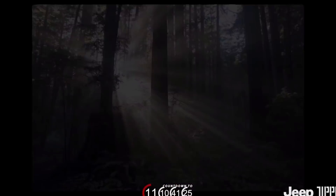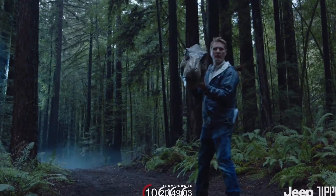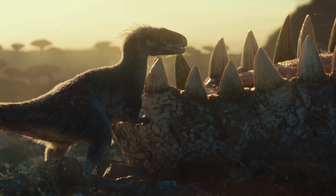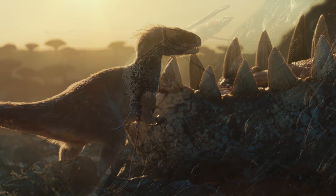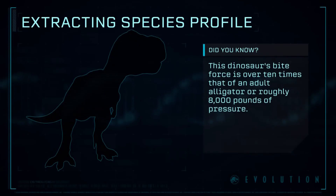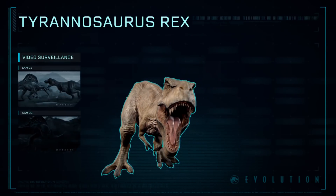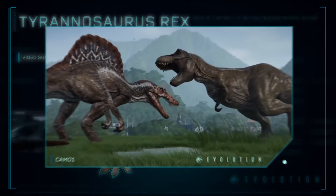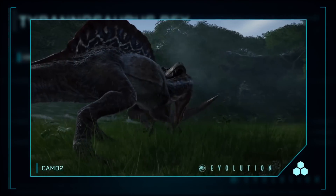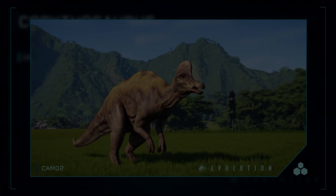Jurassic World Dominion has recently revealed that its opening prologue — one that can be seen early only if you catch Fast and Furious 9 in IMAX — is going to contain an entire Cretaceous Era prehistoric sequence wherein the origins of the 1993 T-Rex are said to be revealed. In this opening sequence for Dominion, they're showing us a lot of clues and interesting information as to how the Jurassic Park franchise is going to tackle paleontological accuracy for the new movie, and I wanted to break it all down today.